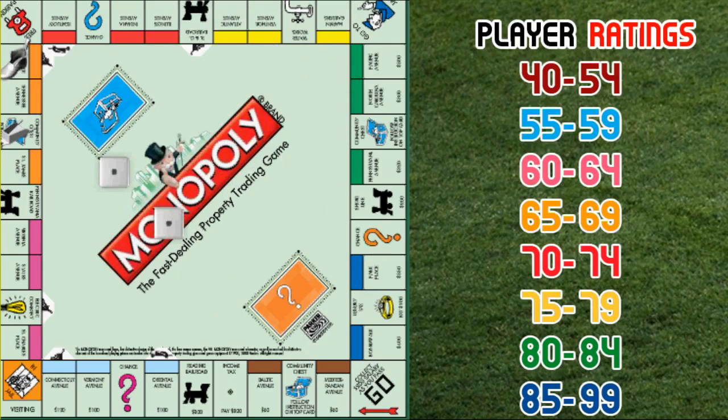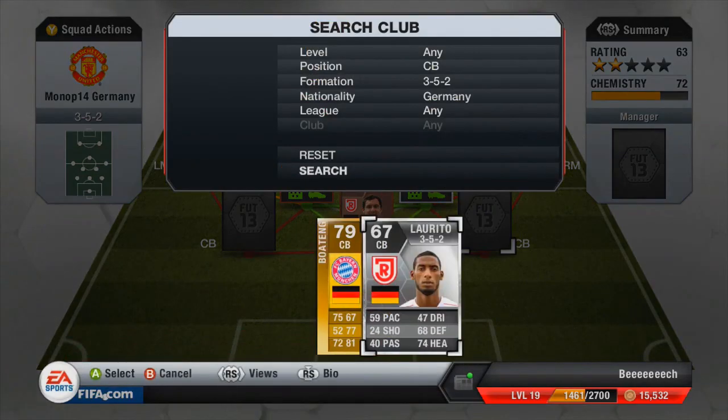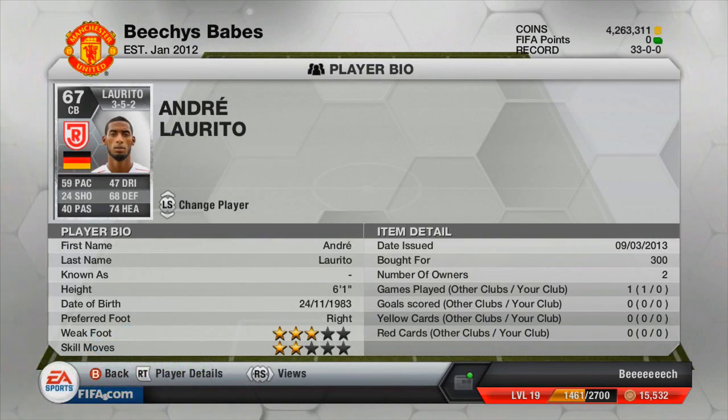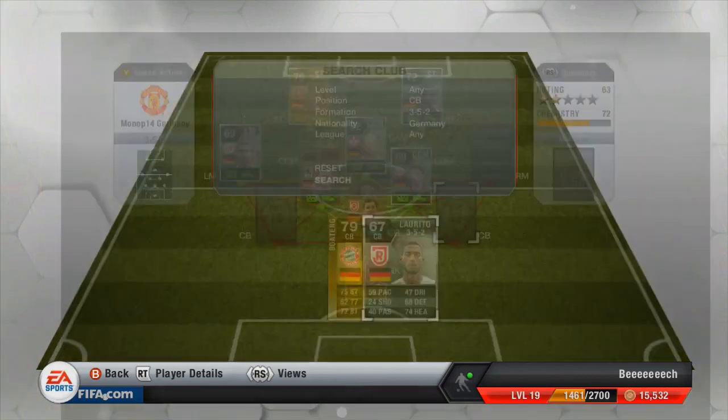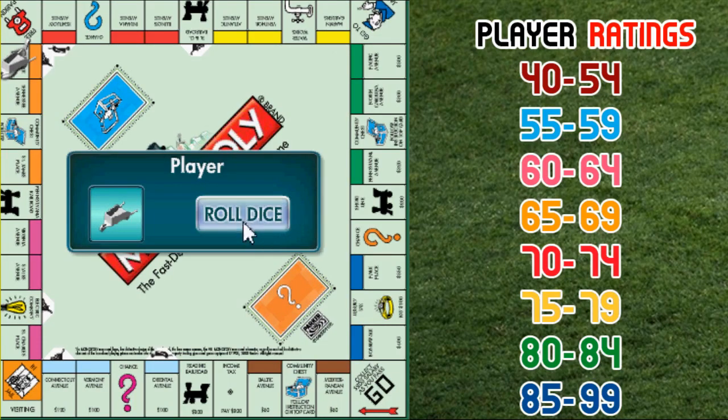I think we have one or two rolls of the dice left. We snatch a double one, which is another 65 to 69 rated card. In this case we pick up Andre Larrito — 300 coins for a 59 pace centre back. He has 68 defending and 74 heading, though other stats aren't so great: 47 dribbling, 24 shooting and 40 passing. But it still wasn't too bad overall.